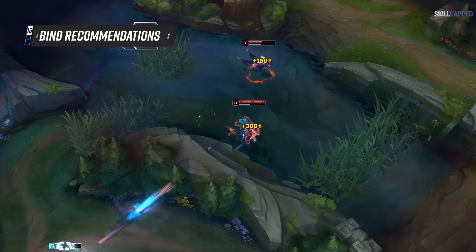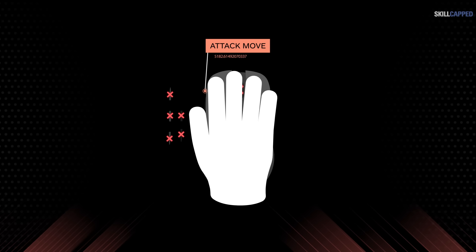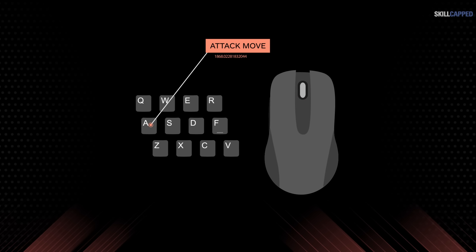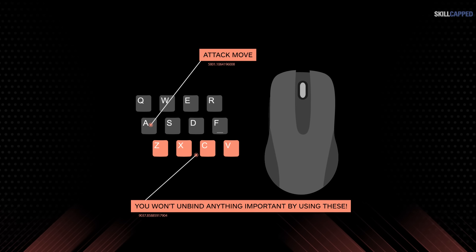And finally, let's talk bind recommendations. First off, we highly recommend against binding attack move to one of the extra buttons on your mouse. This is a common mistake players make — clicking the side of your mouse is going to slightly move the mouse and make it harder to control, introducing a lot of inaccuracy to your mouse movement. So stick to keeping your attack move binds to your keyboard. The keys Z to V on your keyboard are insanely good real estate for new keybinds — there are no important default keybinds on these keys, and they're easy and natural to reach. They should be your first go-to when creating new keybinds.